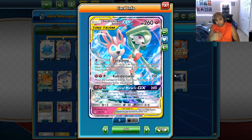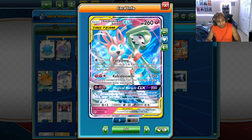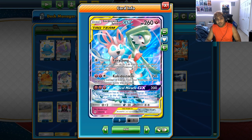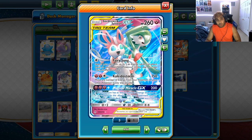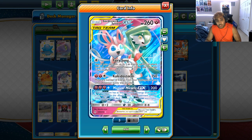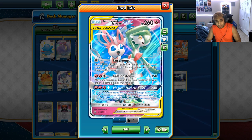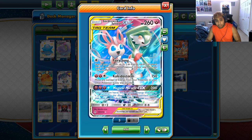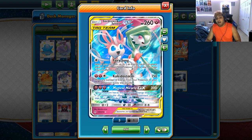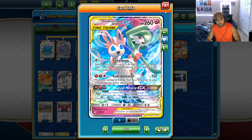I've already talked about the list because this is my third time recording — I messed this up a couple of times already. So we're going to speed run this and get a game in. Gardevoir and Sylveon Tag Team has Fairy Song, which lets you attach two fairy energy to your bench in any way you like. Then we have Kaleidostorm to move our energy as we like. Magical Miracle is not really going to happen, but 200 damage is pretty neat.